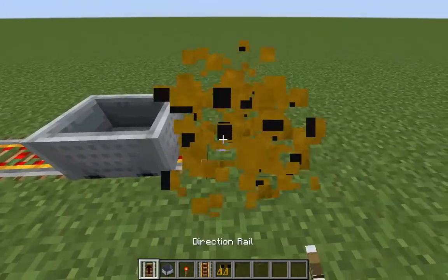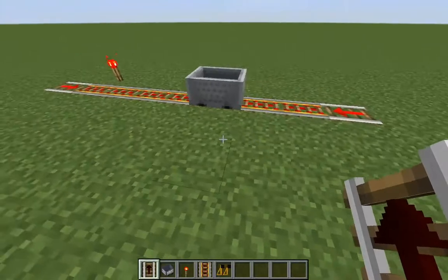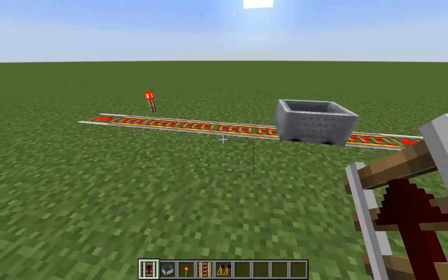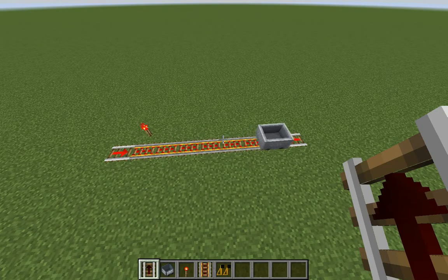The direction rail basically allows the minecart to travel in one direction only. So if you want the minecart to go back, you can't really do that. This rail also needs a redstone torch to be powered.